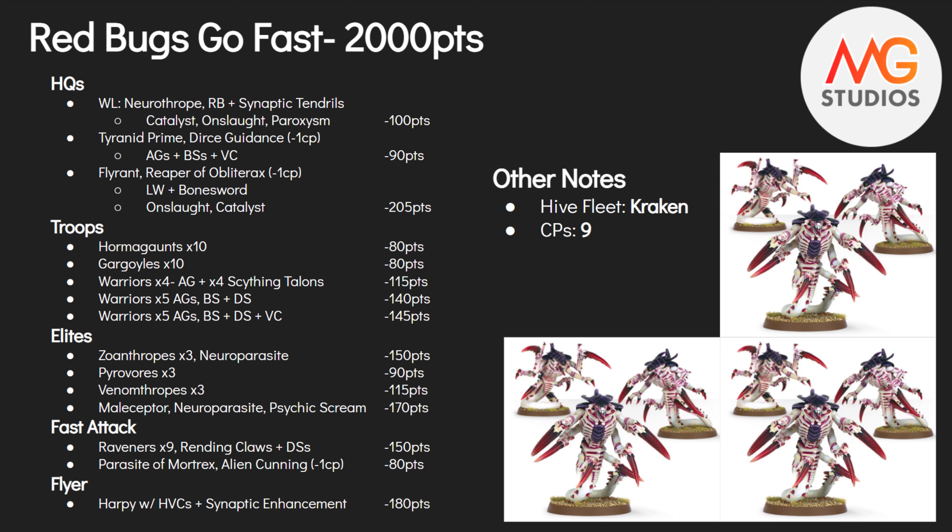We'll lead off with my warlord — the Neurothrope. He has the Resonance Barb and Synaptic Tendrils for his warlord trait, clearly a staple among all things Tyranids right now. You could argue leaving off the Resonance Barb, but for the way my army plays I need as much security in my casting as possible. His powers are Synaptic Lure, Smite, Catalyst, Onslaught, and Paroxysm as his bonus power from the Resonance Barb. He's 100 points.